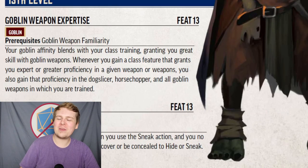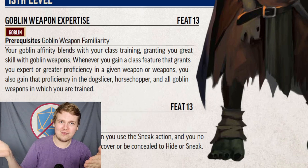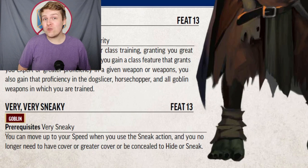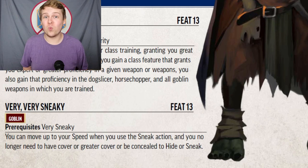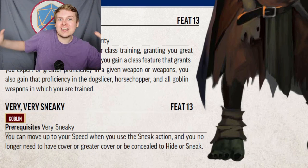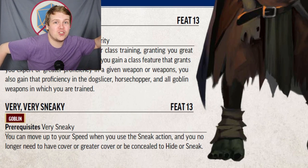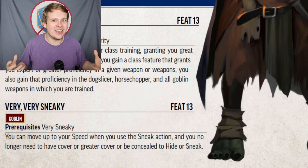Goblin Weapon Expertise is the same as all other weapon expertise feats — your proficiency with goblin weapons increases when your proficiency would normally increase. As always, incredibly underwhelming. Very Very Sneaky, however, is insane: you can move up to your full speed when you take the Sneak action, and you no longer need cover to Hide. It's going to be a lot of GM discretion, but it likely means as long as they haven't seen you yet, you can just blend into your surroundings. It's very strong — your GM will need to discuss how effective it actually is since the wording is very vague.